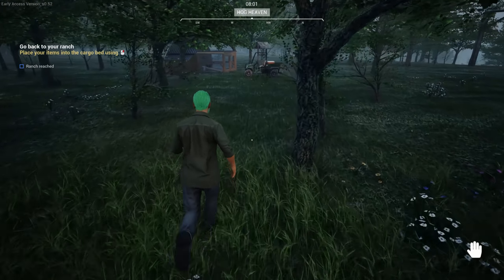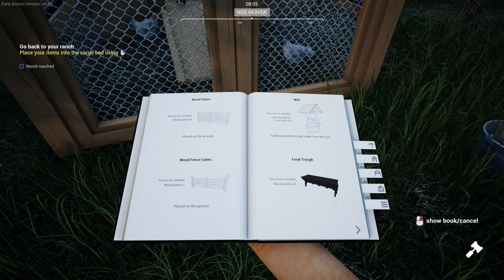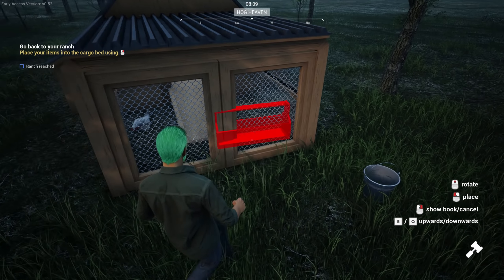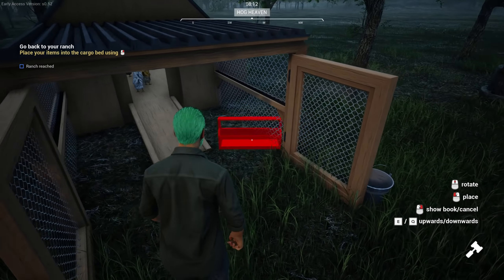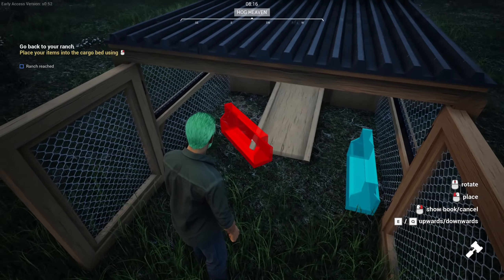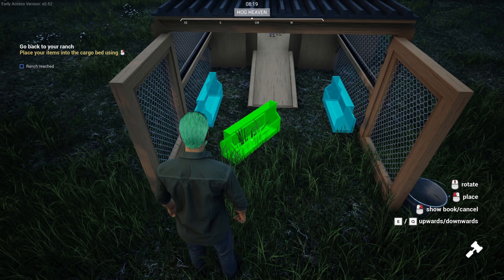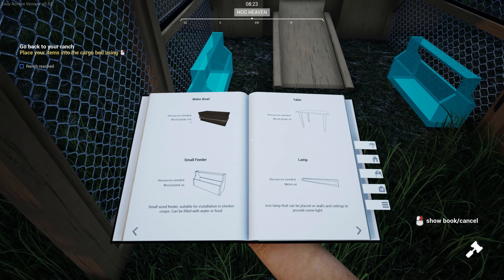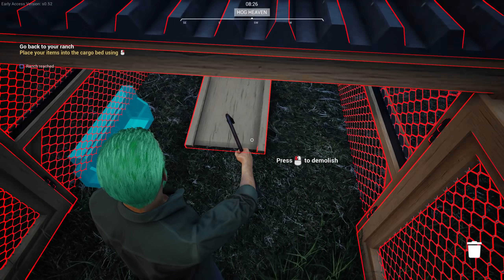I'll figure that out maybe between episodes. They're going to need some feed. Let's go into building — looking for the small feeder. I've got to open the doors first, can't place through the wire. Let me place one feeder there and one there. And a water trough — let me check — the feed trough might be a little too big for them. Let's go with the small feeder and put a couple of them in there — it's only wood planks so it's not a big deal.